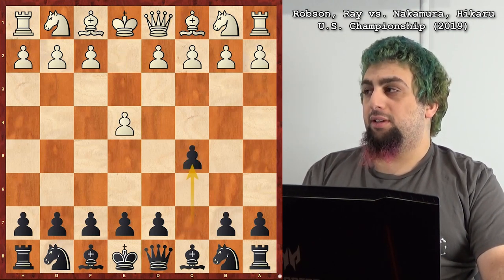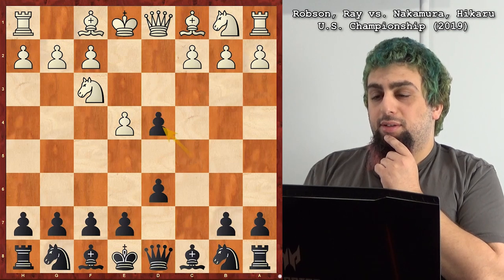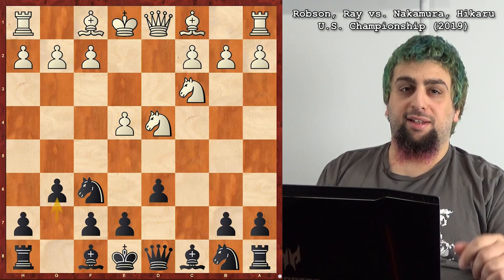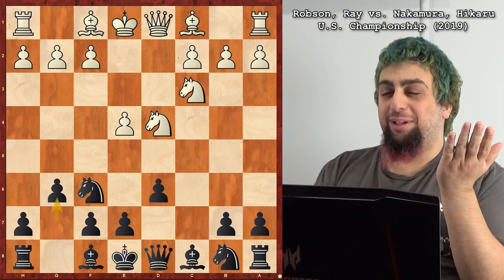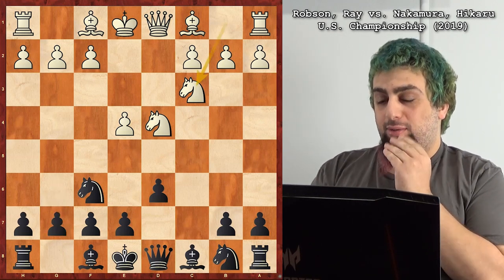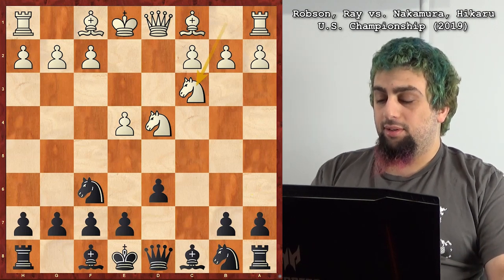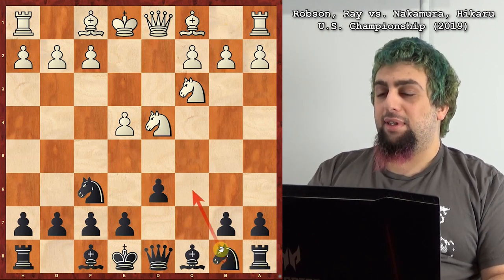Who's heard of this opening? The Sicilian — let's see if you know what variation it is. It's the Dragon. Yeah, G6 is the Dragon-specific move. Here, A6 would be the Najdorf, the most common move in that position. Knight C6 is what Grandmaster Feingold would prefer to play.